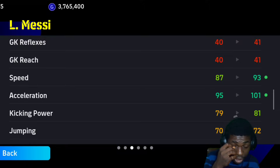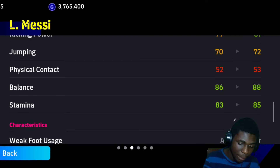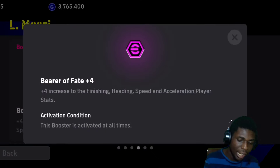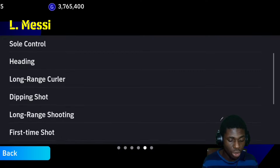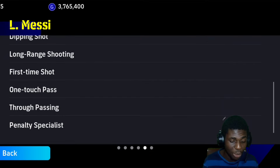Acceleration 95 goes up to 100, balance 88, stamina 85, unwavering form. He has the bearer of the fate skill, and Messi has double touch, first-time shot, one-touch pass, and long range shooting among his special skills.